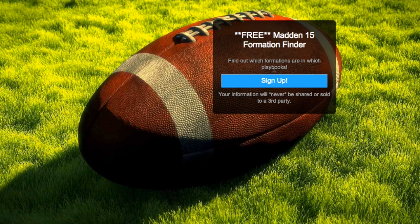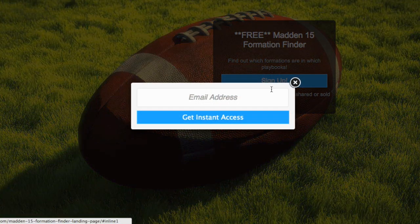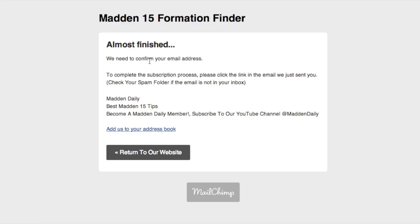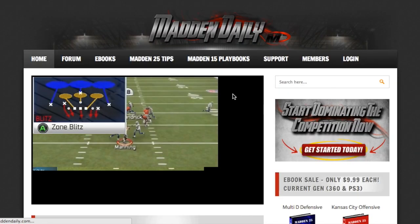This is going to be our landing page. You're going to see 'Free Madden 15 Formation Finder — Find out which formations are in each playbook,' and then click the sign up button and just enter your email. Click 'Get Instant Access,' and then you're going to have a Madden 15 Formation Finder reminder — almost finished. We need to confirm your email address to complete the subscription process. Please click the link in the email we just sent you, and check your spam folder just in case. Then you can return to the website and it brings you back to the homepage.